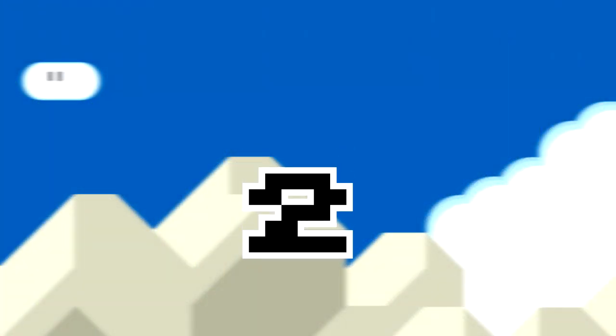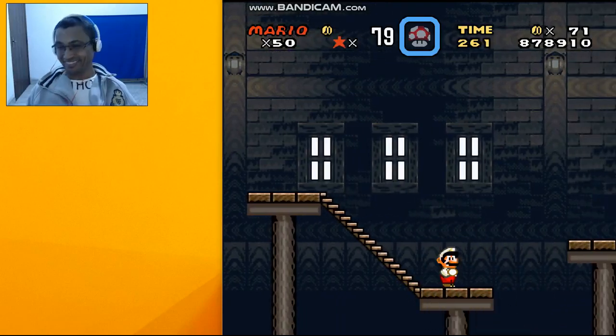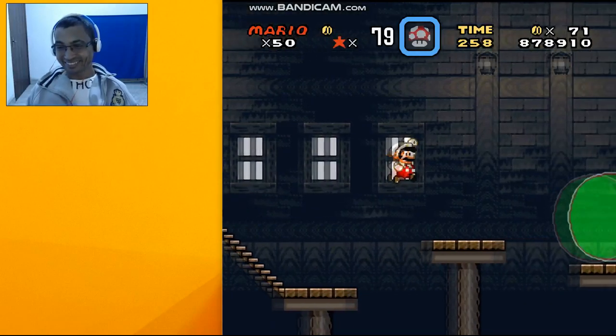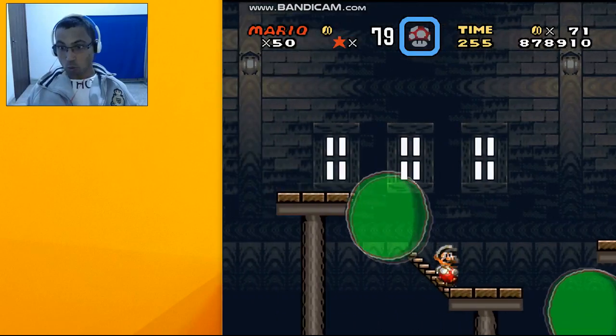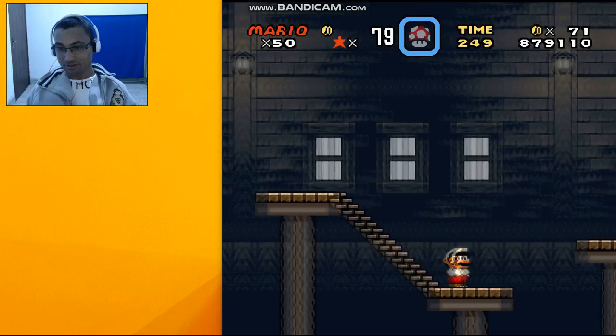Tip 2: Kill the Big Bubble. The Big Bubble is also another obstacle that we can defeat and get out of our way. To defeat it, wait until it is next to the stairs, and then all you have to do is slide Mario toward it.